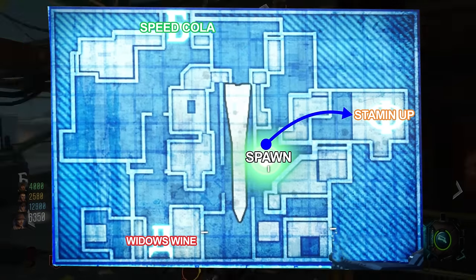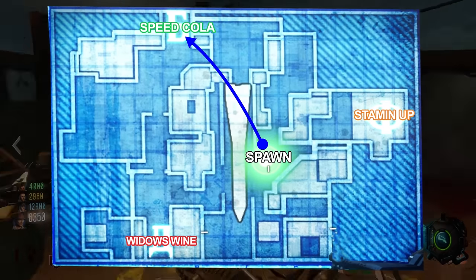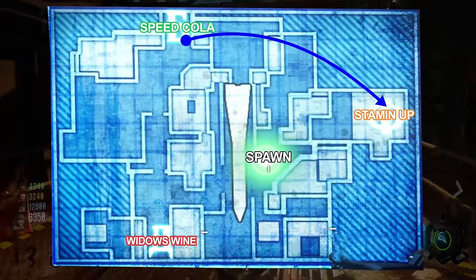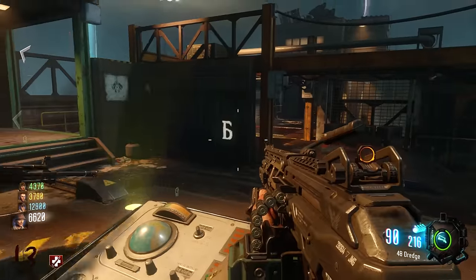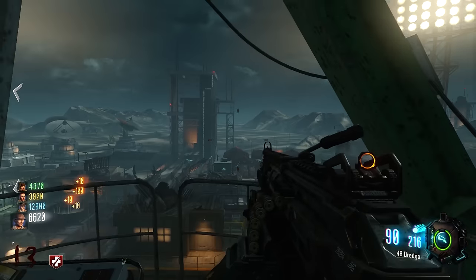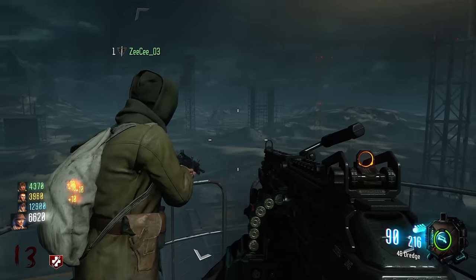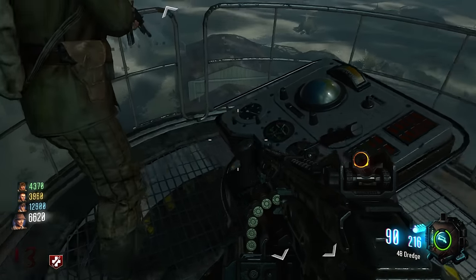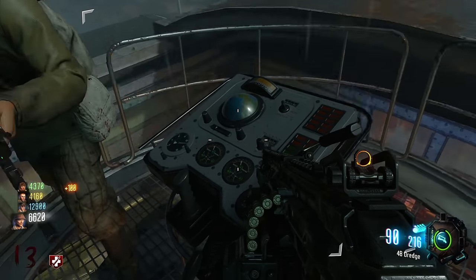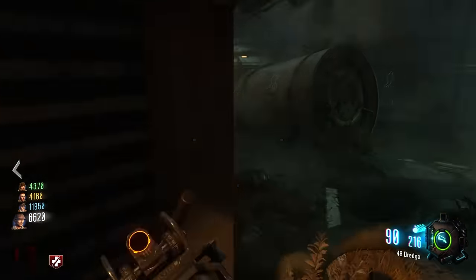You need to call the lander from spawn to Stamina Up, then from Stamina Up back to spawn, then from spawn to Speed Cola, and finally from Speed Cola over to Stamina Up. Have somebody else calling the lander for you from the destination you want to go to — so if you're at spawn and need to get to Speed Cola, have a teammate run over to Speed Cola and call the lander for you. The person standing on the lander should pick up the letter on the way. Spell out the word Luna, and at this point, you're on the last step of the Easter egg.